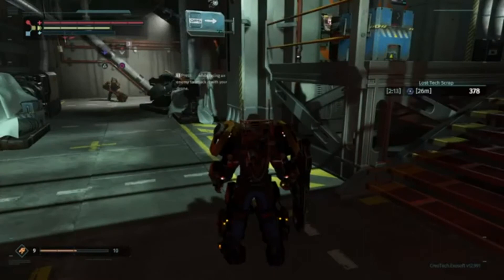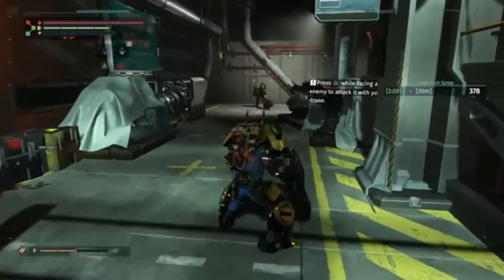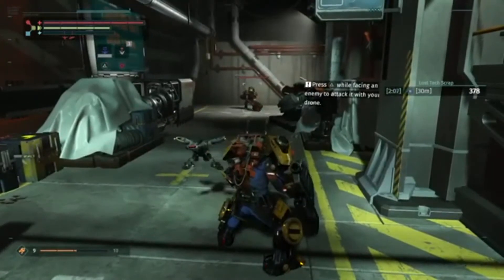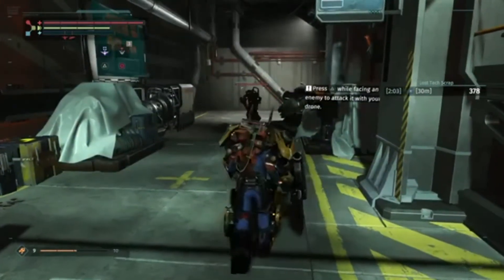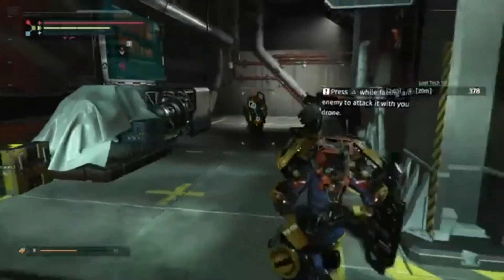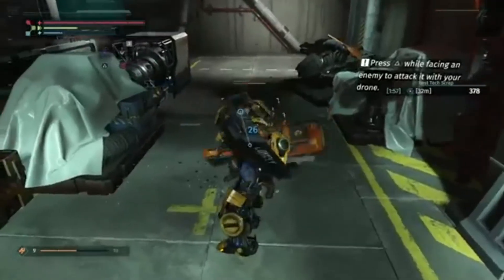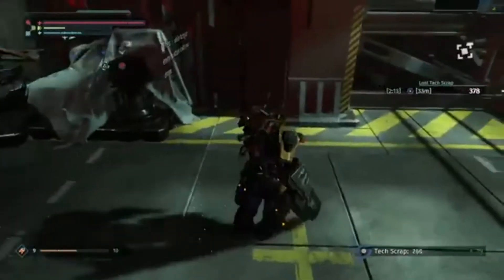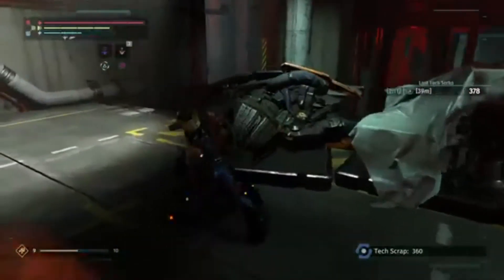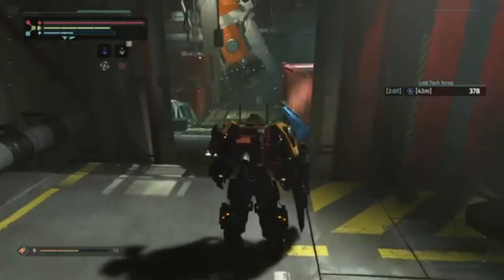Press triangle when facing the enemy to attack with your drone. That really helped me out a lot, didn't it. Good thing I can actually fight some of these people — otherwise that drone would not have helped me at all.